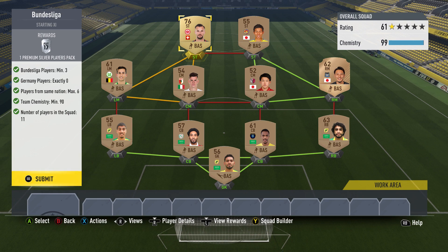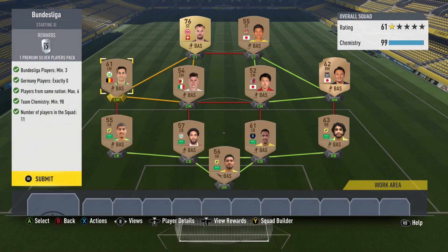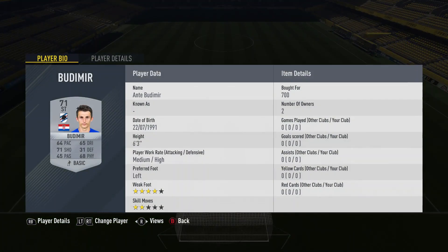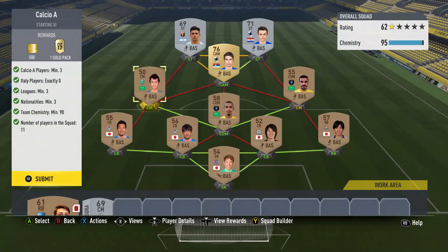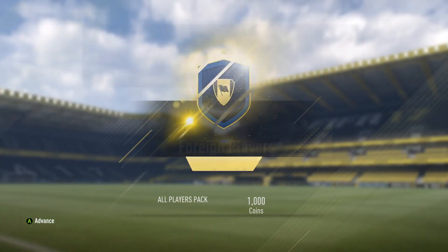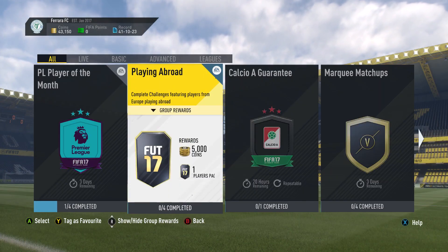For the second SBC, we get a Premium Silver Players Pack. We picked up two players for 450 coins each, so we spent 900 coins — every other card was from Bronze Pack Methods. For the final challenge, we picked up two players for 700 and 550 coins respectively — they went really cheap in the Serie A league — and everyone else was first owner from our club. We spent about 1,300 coins and we're getting a Gold Pack, 500 coins, and Group Rewards for completing it. So in total we spent maybe 2,000 coins for four huge packs and 1,500 coins. The Bronze Pack Methods are really coming through for us.